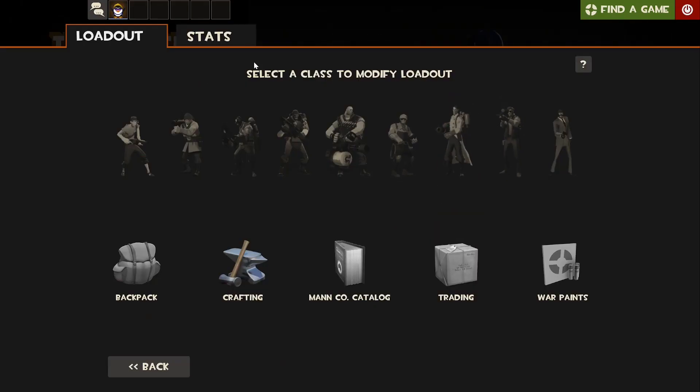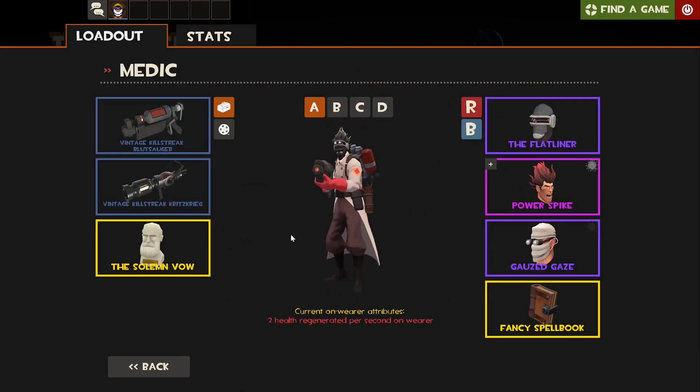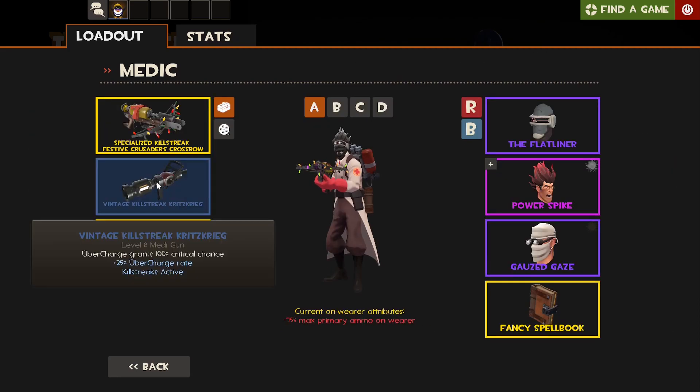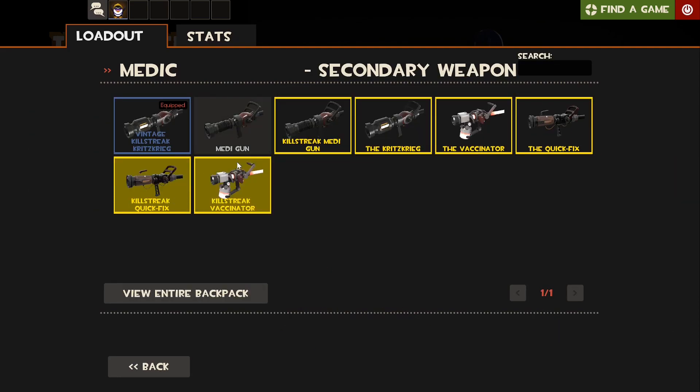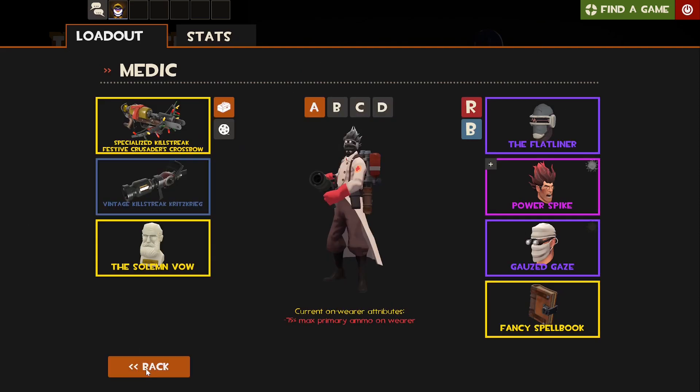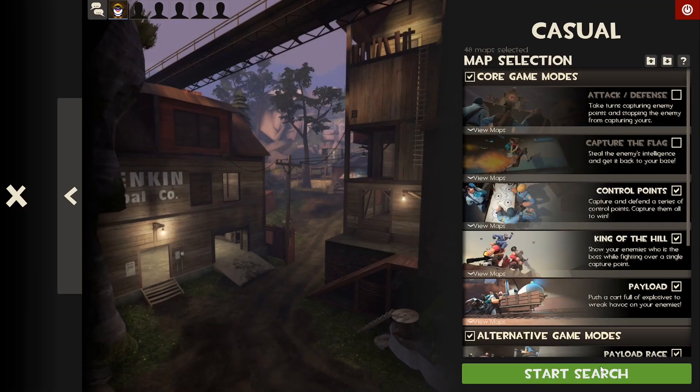Yo, what's poppin' guys, Tizzle here. Welcome back to Testing Out the TF2 Arsenal, where we test out every single weapon in TF2 to see what they have to offer. This episode we're testing out the Kritzkrieg, which is an alternate weapon to the stock medi gun. I'll explain more about it when we go find a game.